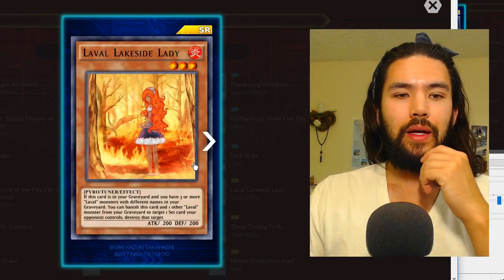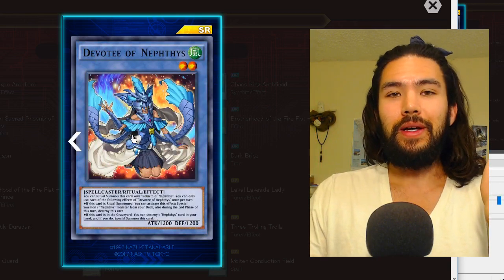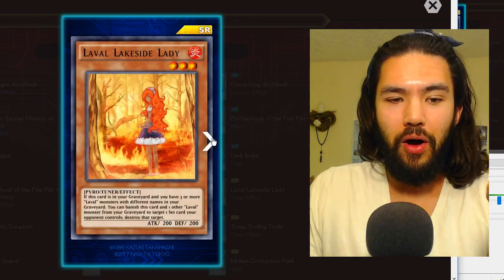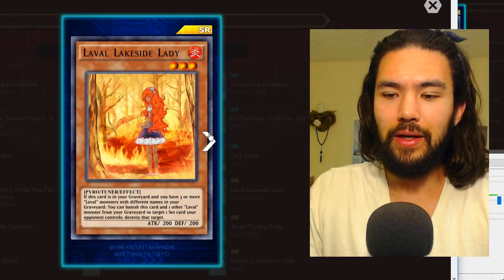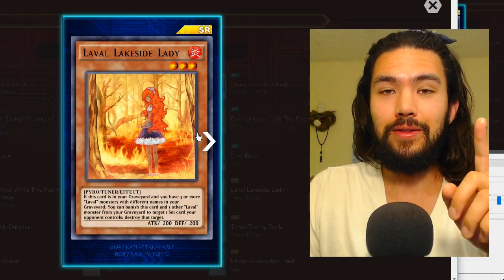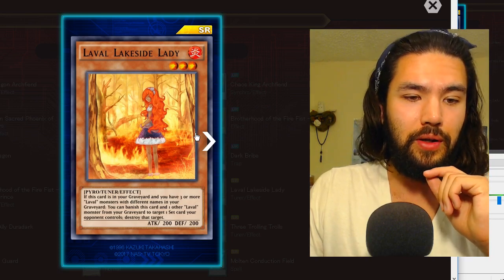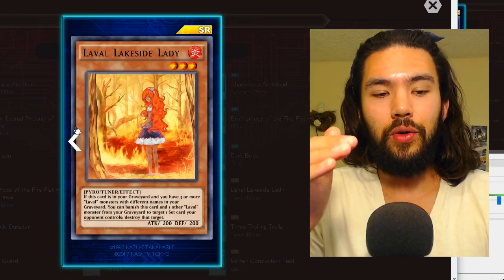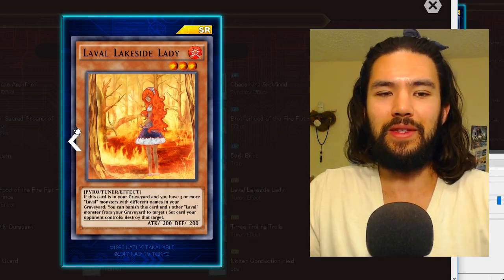Laval Lakeside Lady: there's a difference between the premium Nephthys cards that require cards outside the box and constitute a large portion of the upper tier, versus Lavals. If this card is in your graveyard and you have three or more Laval monsters with different names in your graveyard, you can only use her in the mid game — you're not going to get that many Lavals in your graveyard on turn one. You can banish this card and one other Laval monster from your graveyard to target one set card your opponent controls and destroy it — it's like a tuner with extra things.